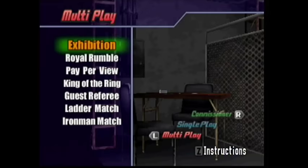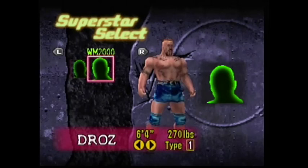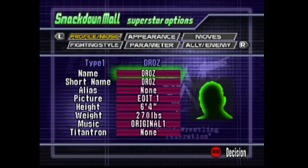WWF No Mercy is the subject of today's video, and I am going to be doing another entry in my CAW series, my Create a Wrestler series. I'm going to be showing you how I made Draws. That's right, Draws — look at him in all his glory, straight out of WrestleMania 2000. His face was carried over from WrestleMania 2000, so I'm going through all the faces that were left over from that game.